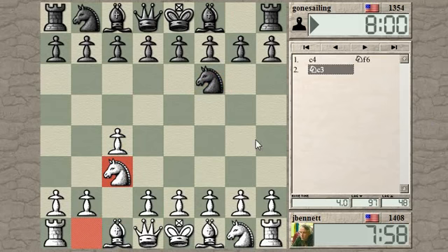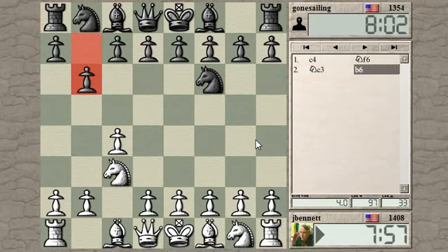Let's go with the knight. Knight c3. So he's setting up a counter fianchetto. This is the English — the English defense to the English opening.